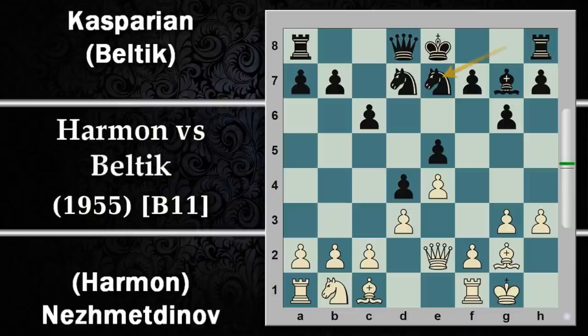Si prosegue con cavallo E7: Kasparian/Beltic continua a sviluppare i pezzi e ora solo i pezzi più forti del nero sono nelle retrovie, quindi un buono sviluppo. Viene giocata la spinta F4 come promesso. Se il nero catturasse per primo favorirebbe lo sviluppo del bianco che ricattura portando un pezzo fuori, per cui il nero preferisce giocare donna C7 che sviluppa parzialmente la donna, aumenta le difese e gli attacchi a raggi X sul punto G3, cercando di contrattaccare piuttosto che prendere subito l'esca.